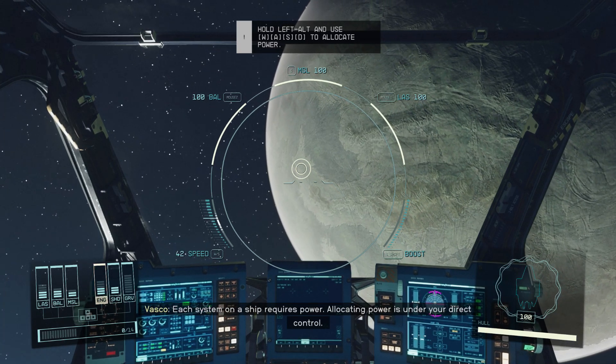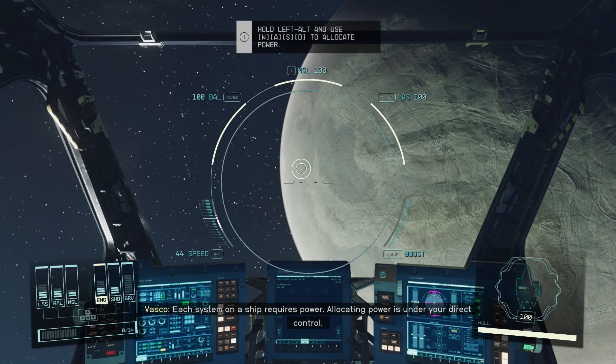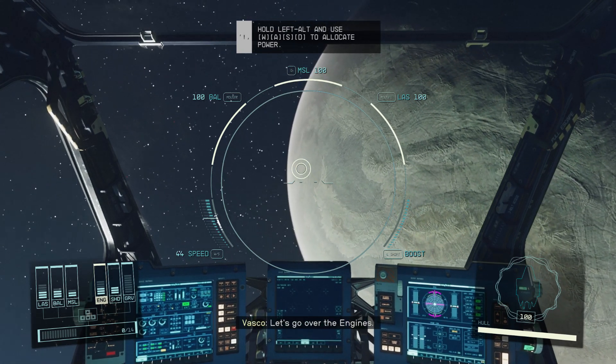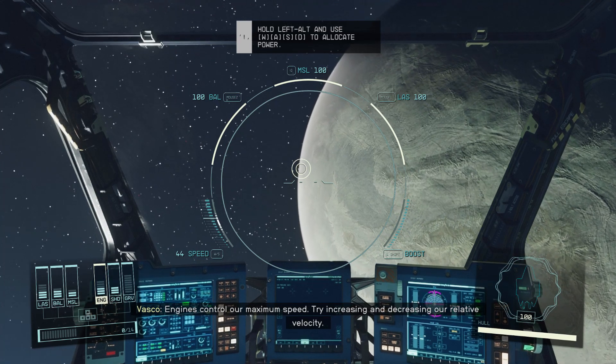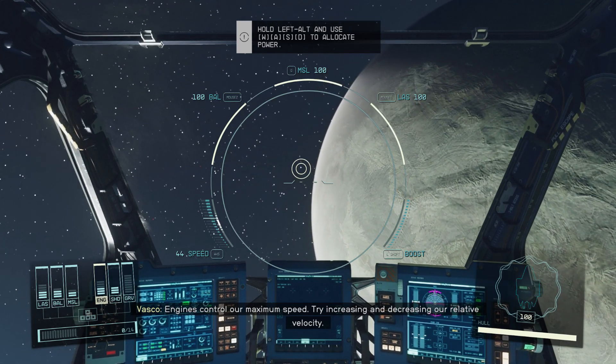Each system on a ship requires power. Allocating power is under your direct control. Let's go over the engines. Engines control our maximum speed. Try increasing and decreasing our relative velocity.